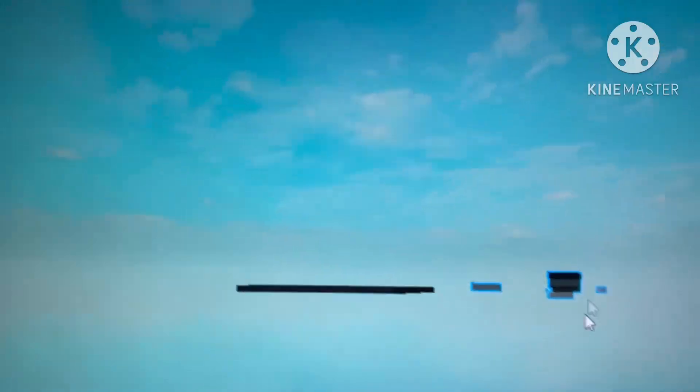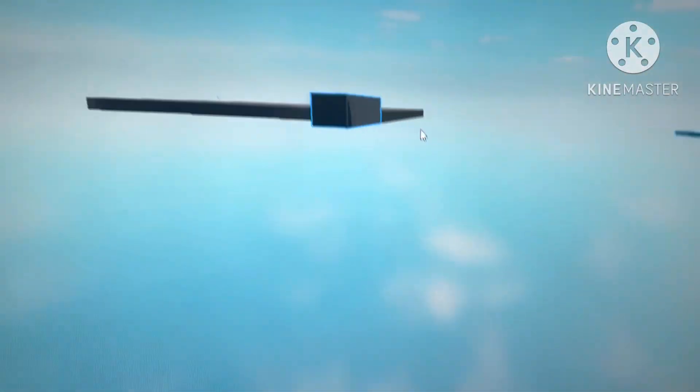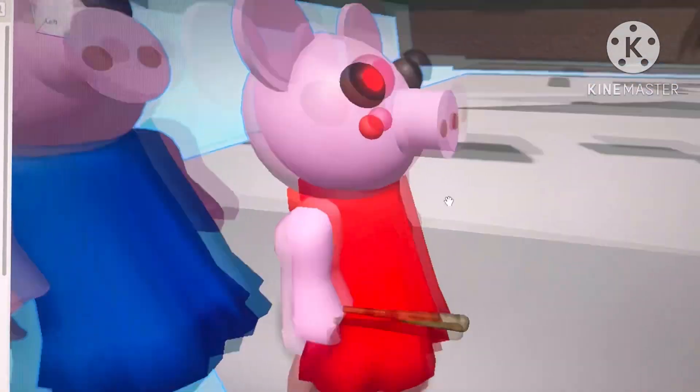Let me just show you for a second. We have this house right here. This is the room where you spawn as Piggy. This is the opening tunnel where you spawn when you first join the game. These are the Piggy models — this is Little Brother, this is Piggy — and this is the waiting room where you will spawn.